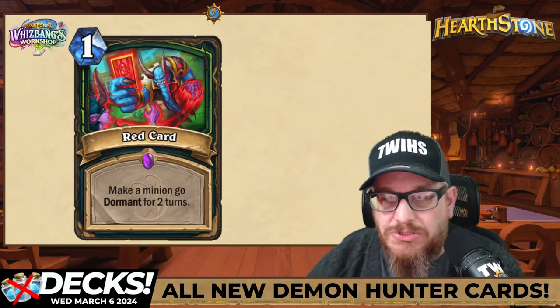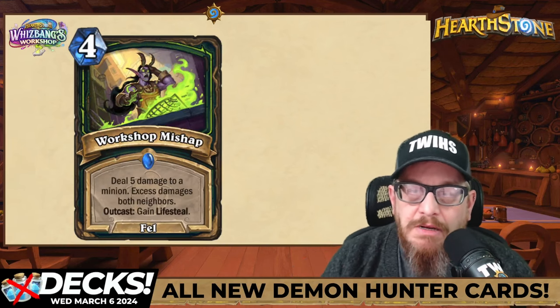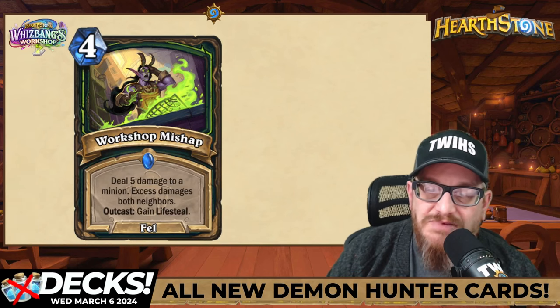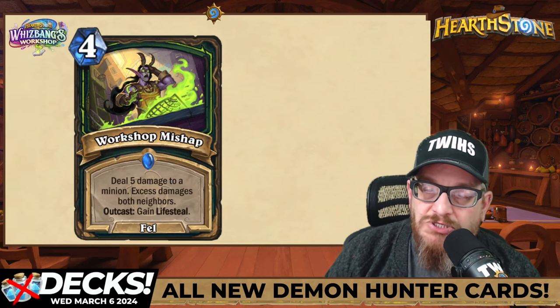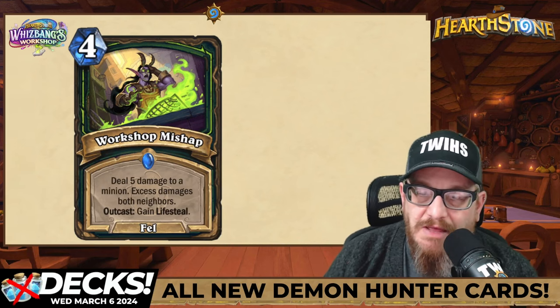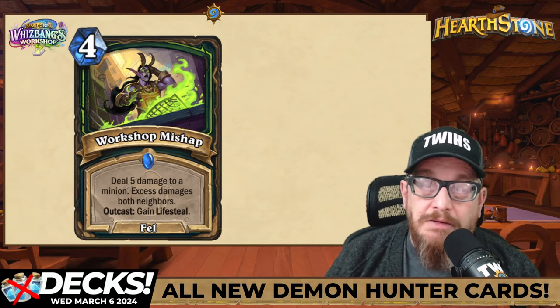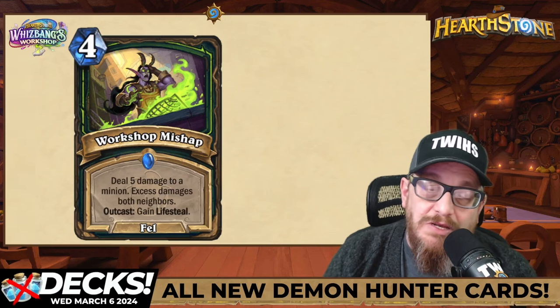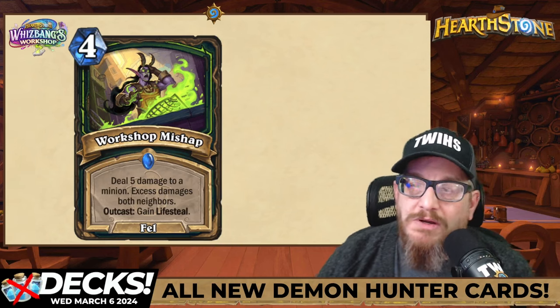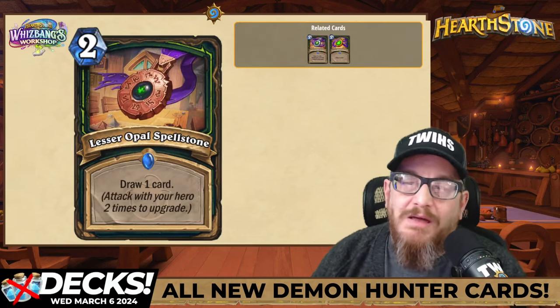Four mana Fell spell — Workshop Mishap: deal five damage to a minion, excess damage hits both neighbors. Outcast: gain lifesteal. This is great — you're getting some board clear and potentially some lifesteal. It goes back to the outcast mechanic, I'm a fan.